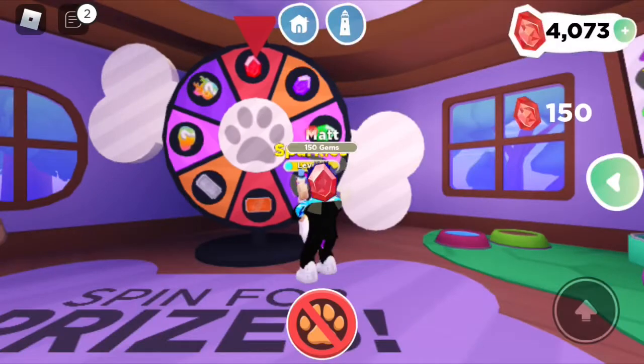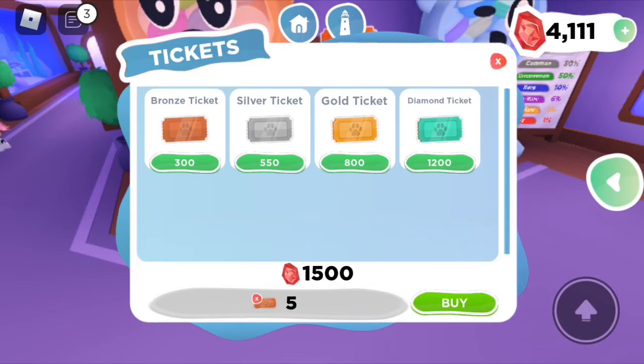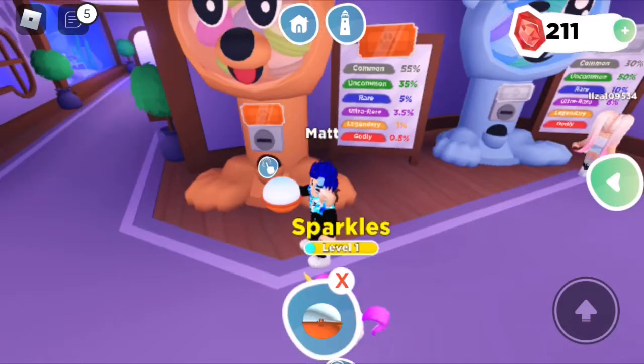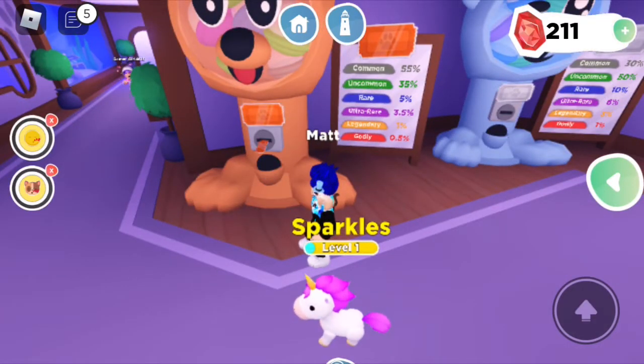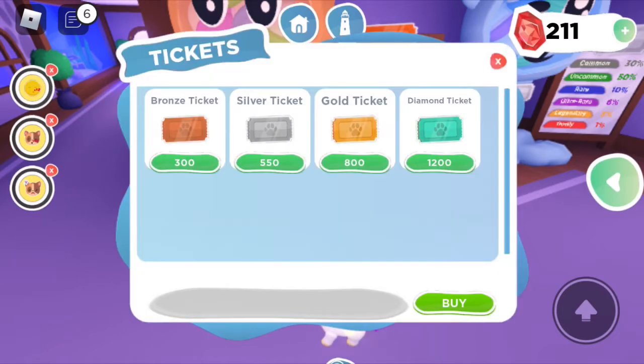Now I can buy the bronze tickets and I can afford 13, so let's buy 13 bronze tickets. Now we can get the pet pods — I've now got all 13 pet pods.